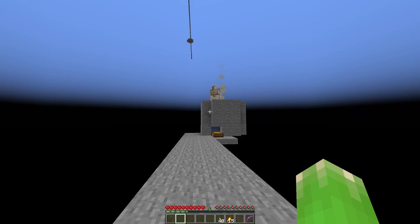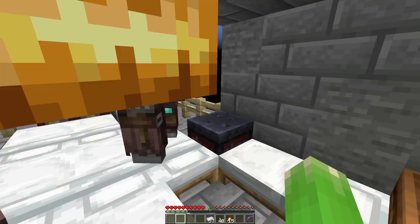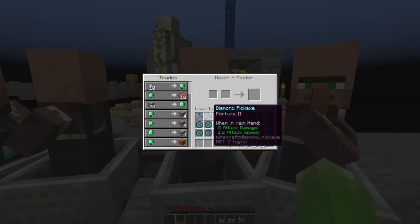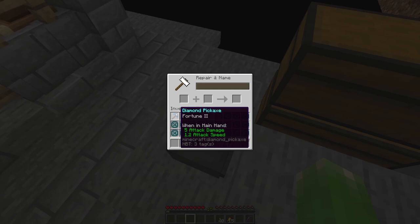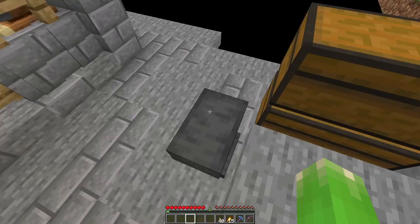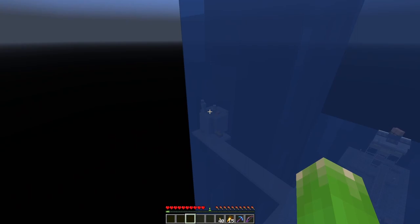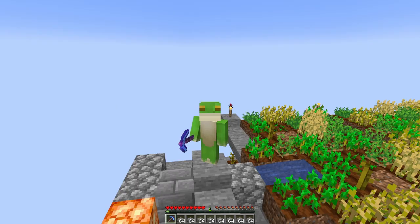A little bit of trading and that could work. Let's see how this iron farm's doing. We got some iron at least. Who would like some iron? It's still warm. Small bit of trading later and we've got Fortune 3. Nice. And we'll just ignore the iron golems not making it into the pit.